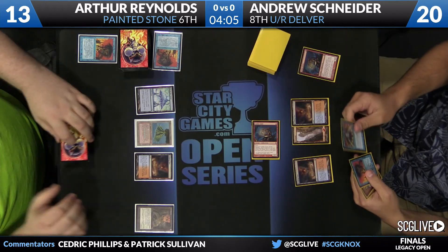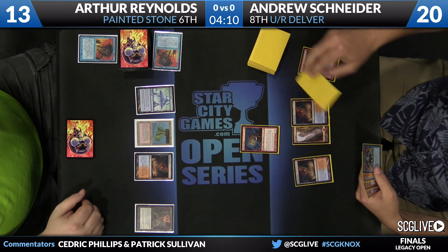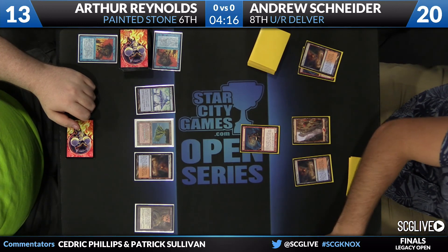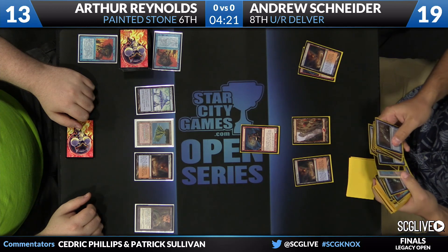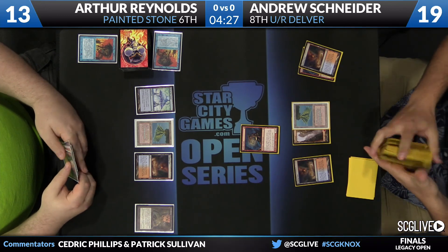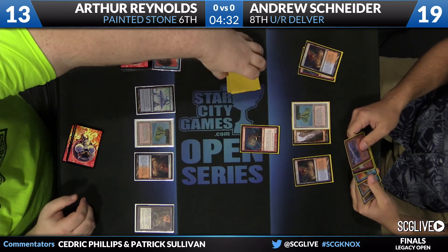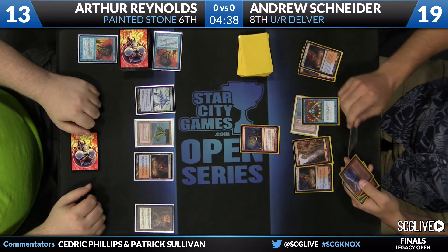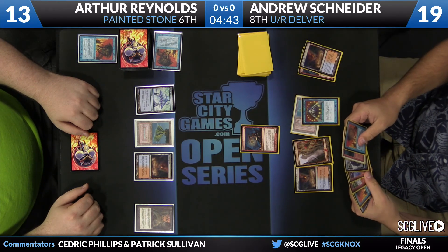Scalding Tarn — the land Reynolds plays before passing back to Schneider, who untaps the Goblin Guide and keeps rolling. Schneider sacrifices a Scalding Tarn, going down to 19. Now that Andrew has picked up a backup blue card, you may see him fire off the Brainstorm. If he gets hit with a Red Elemental Blast, that's not ideal, but he can still cast Force of Will down the line. It's kind of like probing — just to get some info. It looks like he's going to go with Brainstorm, and this is going to resolve. An Island, a Bolt, and a Force of Will — you've got to be thrilled that resolved.